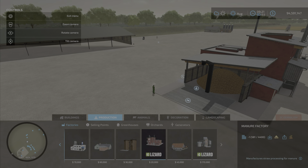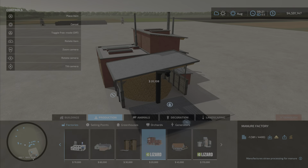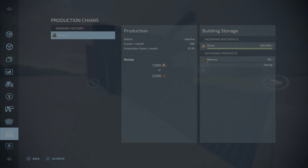It's the Lizard Manure Factory — twenty thousand dollars to place, and you can place it anywhere and spin it around wherever you like. What does it do? It turns straw into manure. The recipe is very nice: one thousand liters of straw will make three thousand liters of manure.